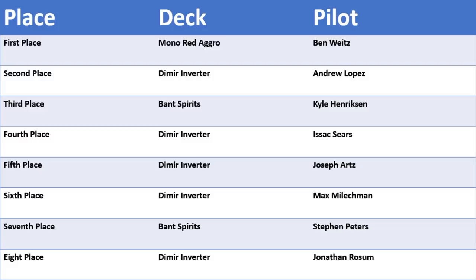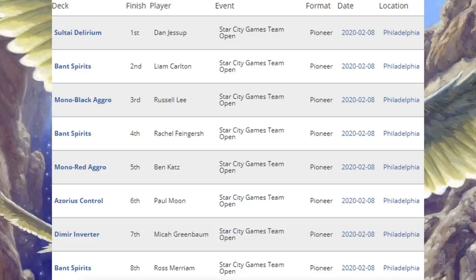On to the Star City Games Team Open. This type of event consists of three different formats: one player on the team playing Pioneer, one playing Standard, and one playing Modern. Looking at the top eight teams and what they were playing for Pioneer — you've got to remember that maybe you could have a weaker deck that gets propped up by decks performing well in the other formats. First place team was running Sultai Delirium. Second, fourth, and eighth place teams were all running Bant Spirits. Third place: Mono Black Aggro. Fifth place: Mono Red Aggro. Sixth place: Azorius Control. Seventh place: Dimir Inverter. Overall, you're seeing a little more diversity in this particular tournament.